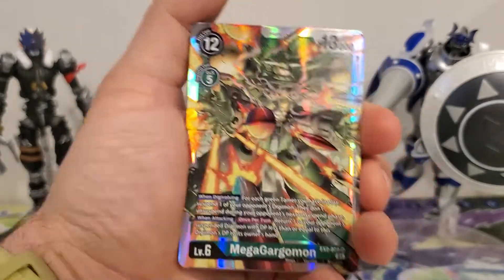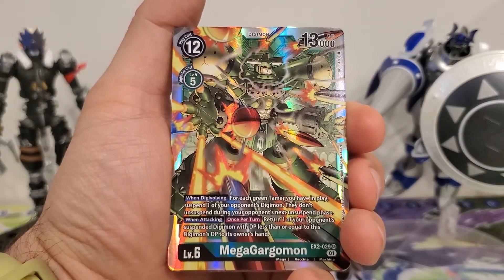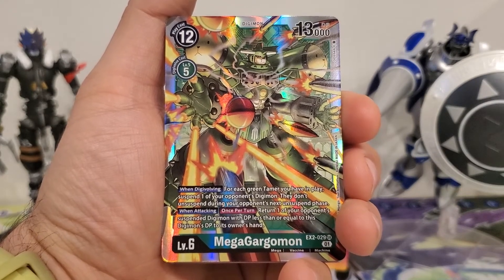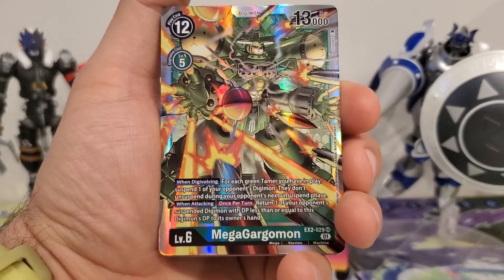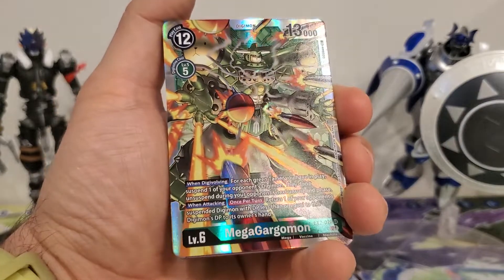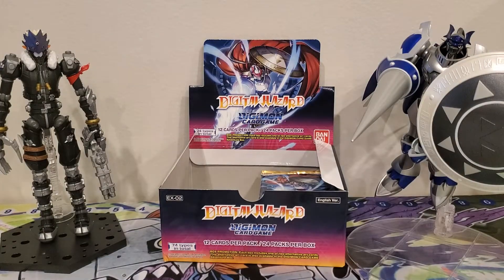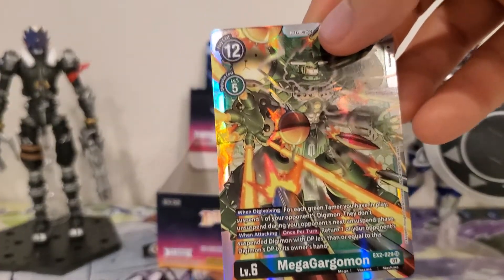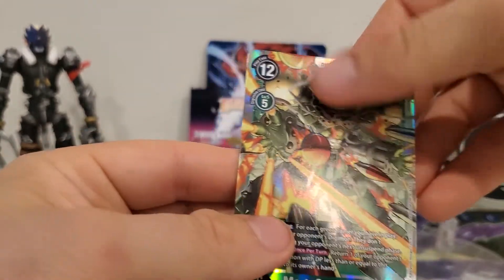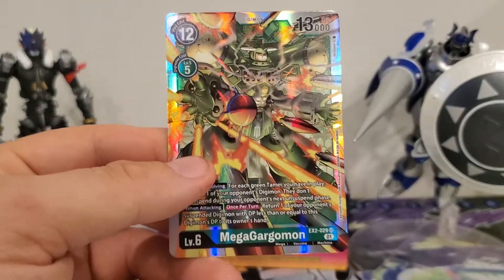And we got the alternate art Mega Gargomon! This is a 12 play cost, 5 Digivolution cost, 13,000 DP. When Digivolving, for each green Tamer you have in play, suspend one of your opponent's Digimon — they don't unsuspend during your opponent's next unsuspend phase. When attacking, once per turn, return one of your opponent's suspended Digimon with DP less than or equal to this Digimon's DP to its owner's hand. Really gonna be good in a dedicated deck. Actually, this is the normal art — I was mistaken. I thought it was an alt art because it breaks through the border, but we just got the one alt art.